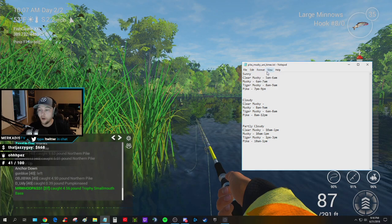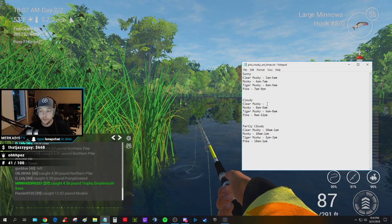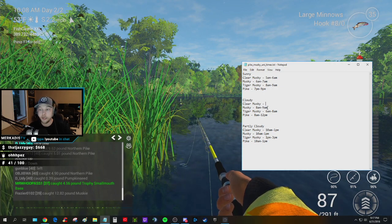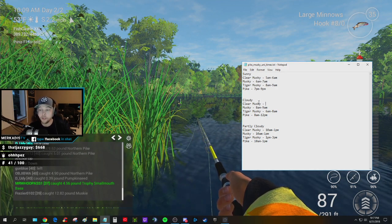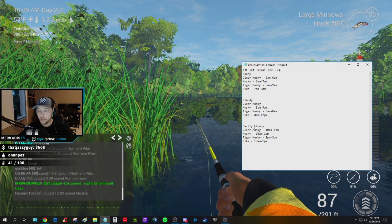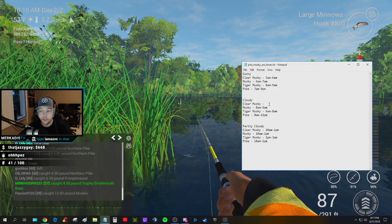Those are the clear muskie uniques. The time period for those: if it's a sunny day, 5 a.m. to 6 a.m. If it's cloudy, I'm not sure — I couldn't find any information for that and may need to experiment. If it's partly cloudy, clear muskie are 10 a.m. to 1 p.m. If anybody knows the cloudy-day times for clear muskie, please put it in the comments.